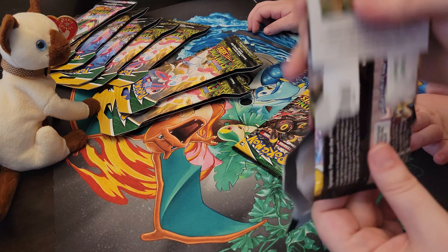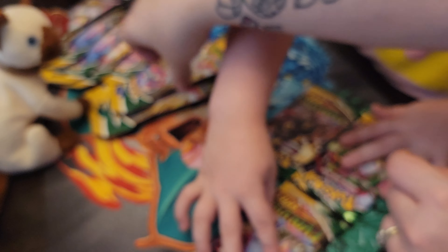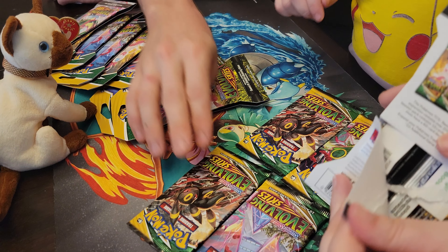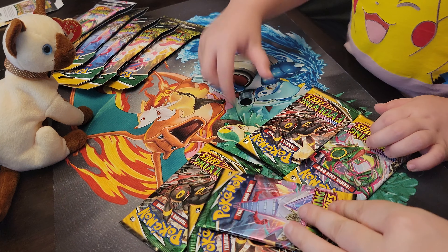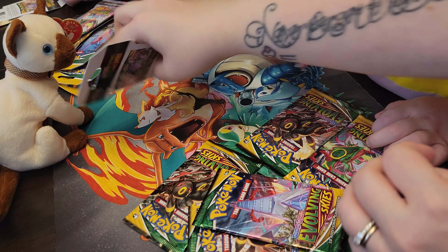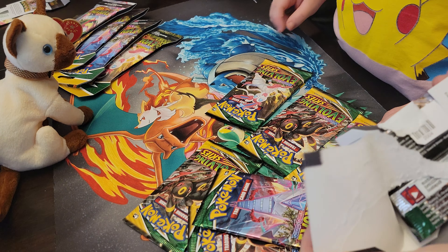Let's just rip all these open. They would have a pass card. Duralodon. English. Umbreon, Umbreon. I hope it's better. Ten cards are missing. Duralodon. Umbreon. Look at that — all Umbreons in here.